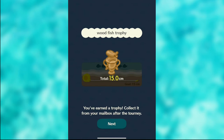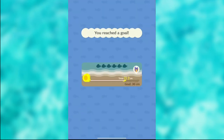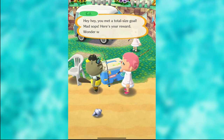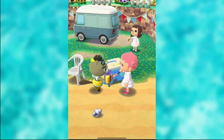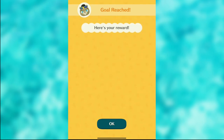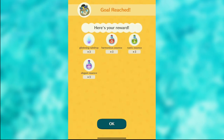You always get this wood fish trophy — they make sure you're able to get that at the beginning. My first reward is the labeled shipping box, which I think is adorable. It's really easy to start collecting items, and that's what I love about it. Sometimes you only get one item, and sometimes you get a bunch — but that's fine because you need the materials for crafting anyway.